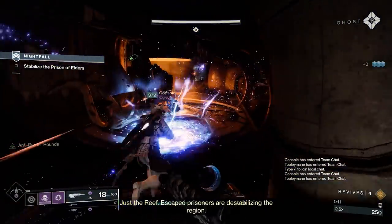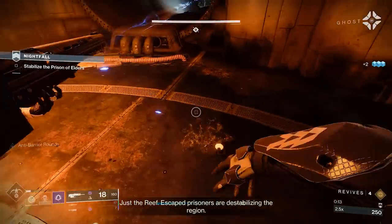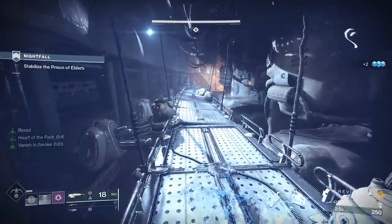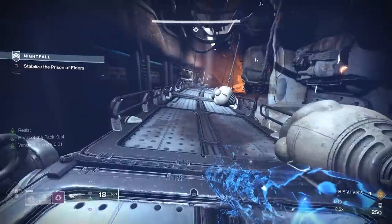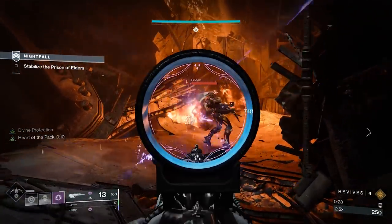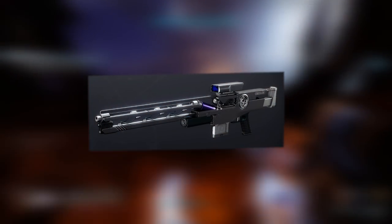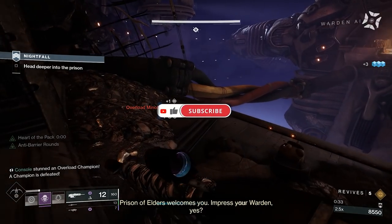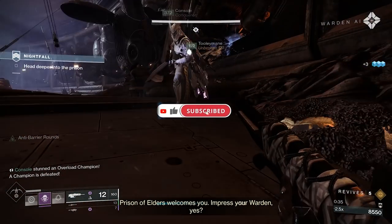What's up gamers, it's above, back with another video, this time with the updated Grandmaster Nightfall guide for Season of the Splicer. I've seen a lot of people struggle with this GM, but with the strats I'll be sharing in this video, we were getting consistent 12-15 minute clears. This week's Adept loot is the long-awaited Izumi sniper rifle, along with any Adept mods you've yet to collect. If you find this guide useful, a like and subscription would be greatly appreciated — now let's get into it.